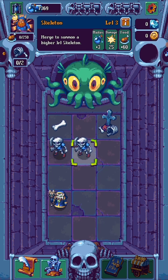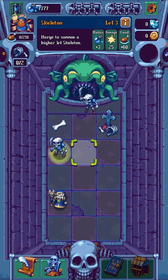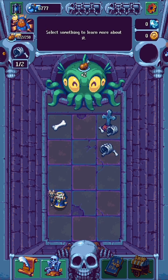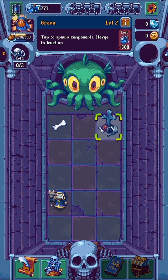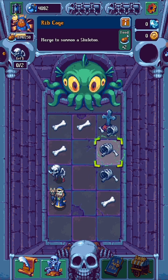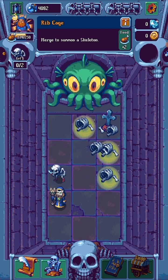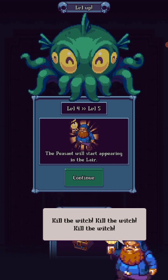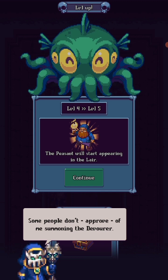Evolve into... wait, is there anything? You just need two ribcages. You want just skeletons — I can handle that for you. Oh, peasants will start appearing in the lair. Kill the witch! Kill the witch! Kill the witch! Some people don't approve of the summoning of the Devourer.